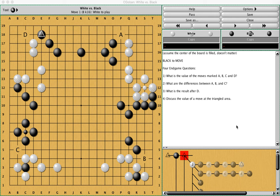What's the value of the move at A, the value of move at B, the value of move at C, and the question at D is: if white ignores that diagonal move, what is the value of jumping in at D and what is the result? I'll take 10 seconds so that you can digest the questions. We're also assuming the center of the board is completed and filled — these are just endgame problems.